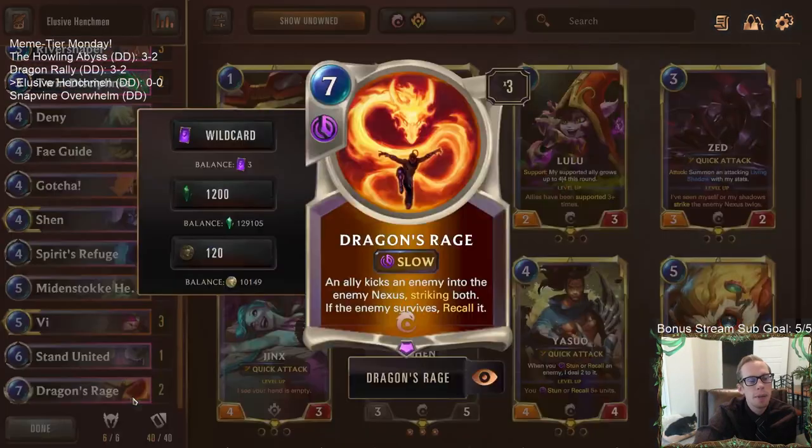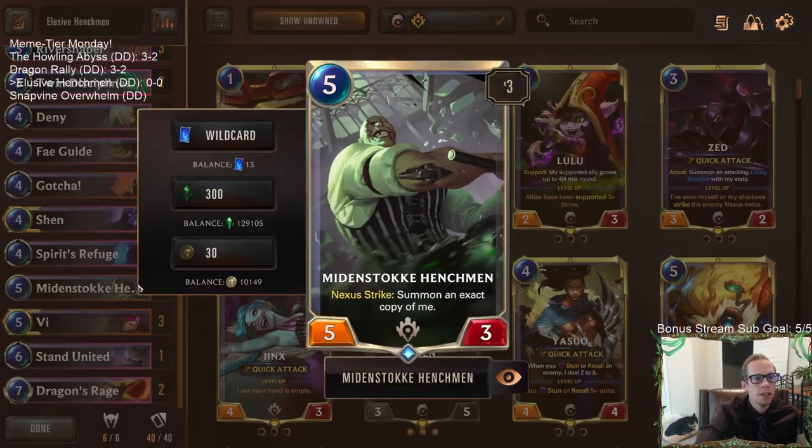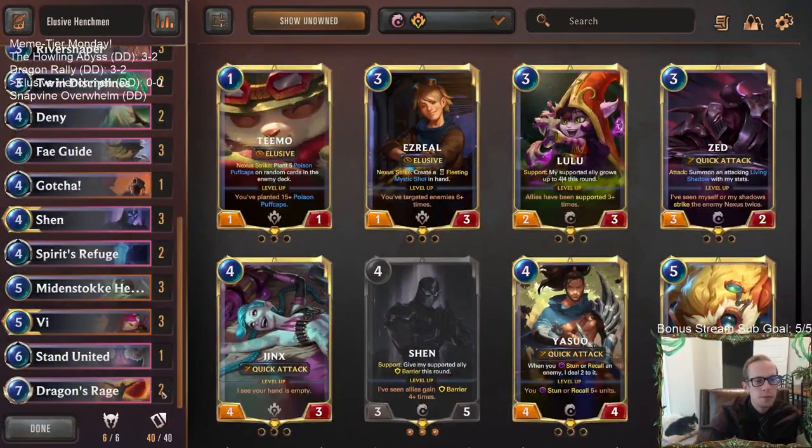Since we're also Ionia, we've got one more spicy one at the top end: Dragon's Rage. Dragon's Rage strikes the enemy into the enemy Nexus, so it counts as a Nexus strike. Dragon's Rage on a Henchman would create an additional Henchman copy, whatever the Henchman's current stats are.